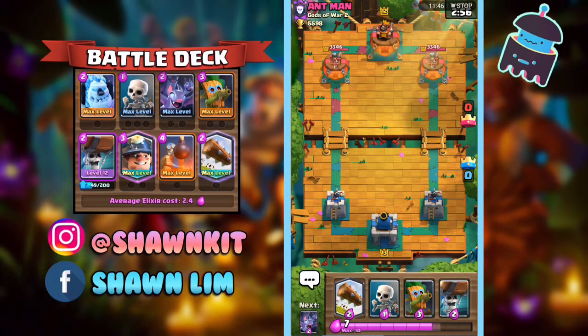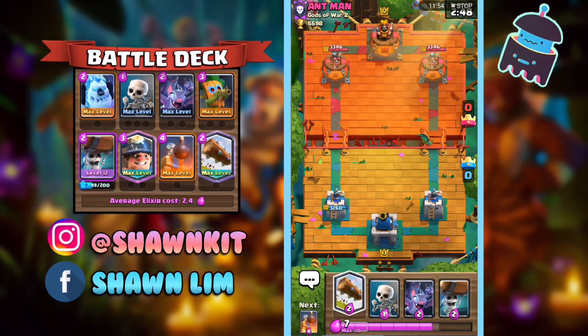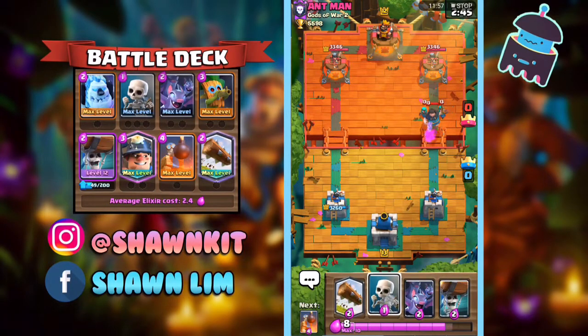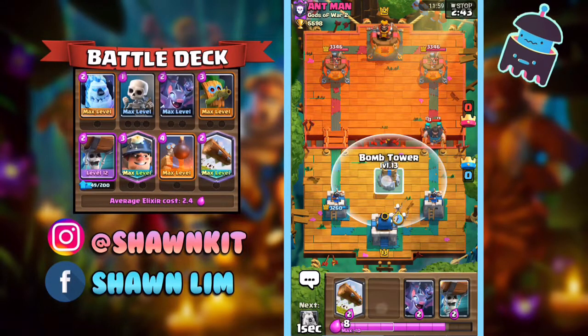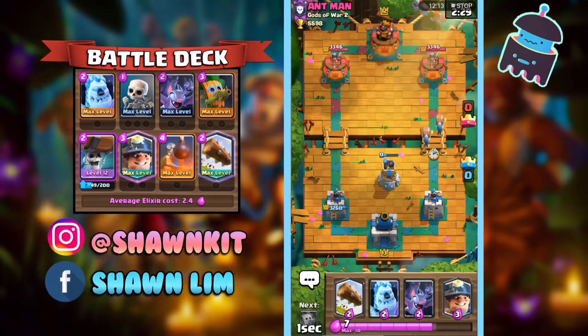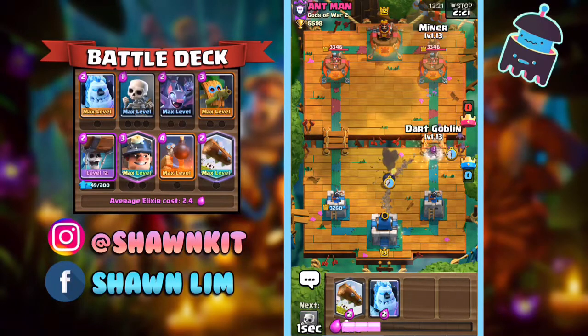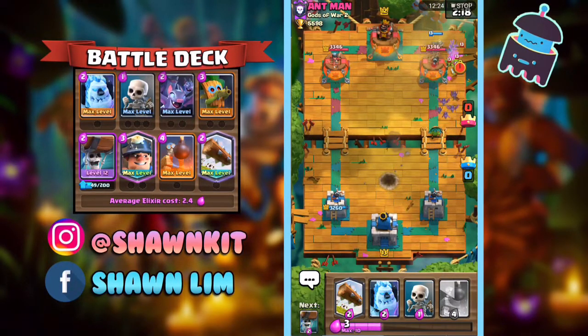Final game against Ant-Man. I'm worried he might have Bait here, so I didn't go with the Log — I went with the Dark Goblin instead. He's looking like he's playing Bait. Since he just did that, I think it's pretty safe for us to go in here.